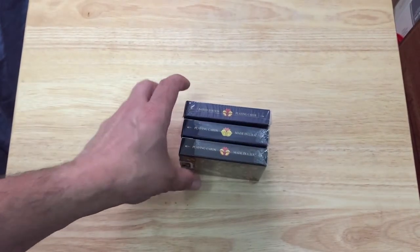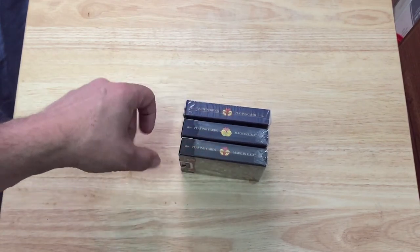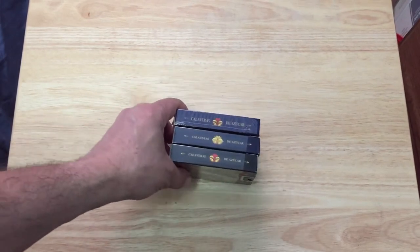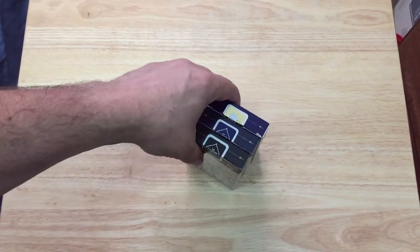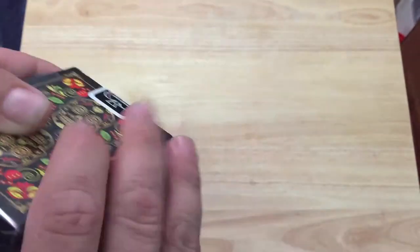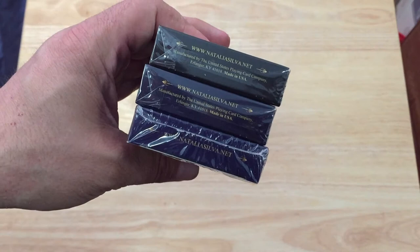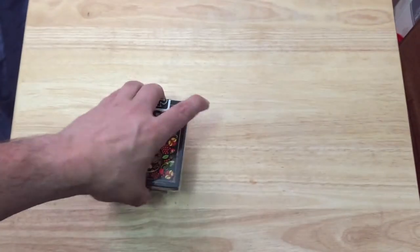On the side it says 'Limited Edition Playing Cards' and 'Playing Cards Made in USA.' You get some flowers on there. The other side reads 'Calaveras de Azucar' — azucar means sugar or sweet in Latin. On top, nothing but the seals — each one has a different seal. The seal says 'Natalia Silva,' made by USBC on one, and this one is MPC.